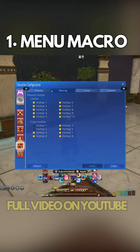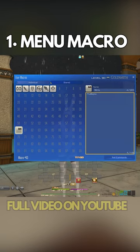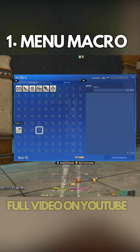Number one, the menu macro. Start by making sure that we have hotbar 7 to 10 shared. I will be using HUD layout 4 as our menu, using the crystal icon — just my personal preference — and simply typing forward slash HUD layout 4.